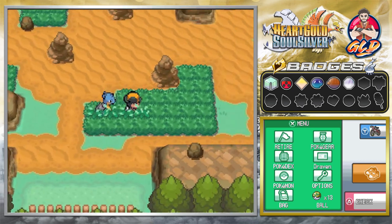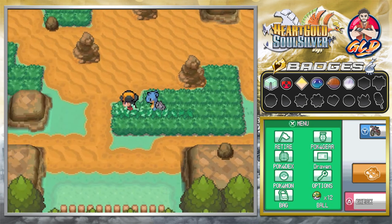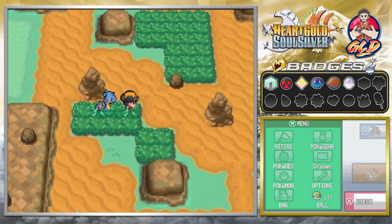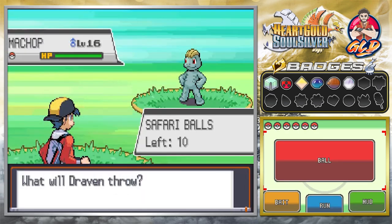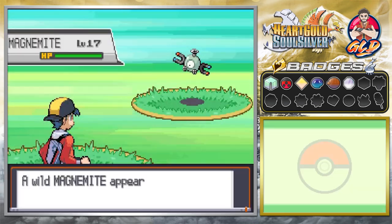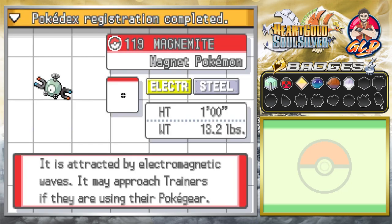We found a Jigglypuff that flees. In a new area we're finding a Magnemite and an Onyx — funny, we just caught a Steelix. And look at that: a Kangaskhan! Very very rare Pokemon — good luck trying to capture it. We almost caught the Kangaskhan. We also see a Machop. Let's go after Magnemite — and there it is, we caught a Magnemite! Magnemite the Magnet Pokemon, Electric and Steel. It's attracted to electromagnetic waves and may approach trainers using their Pokégear.